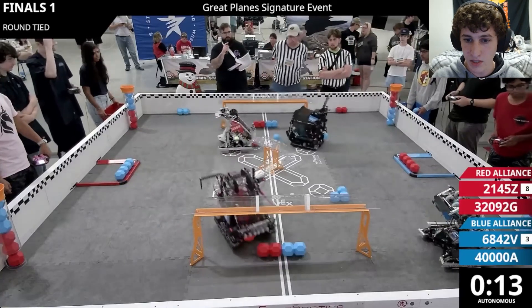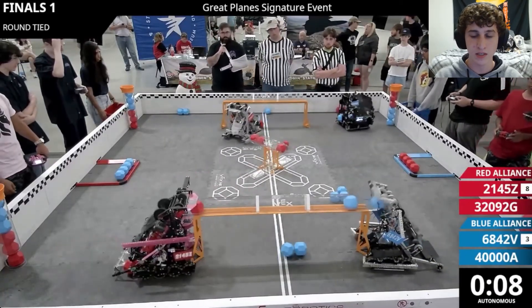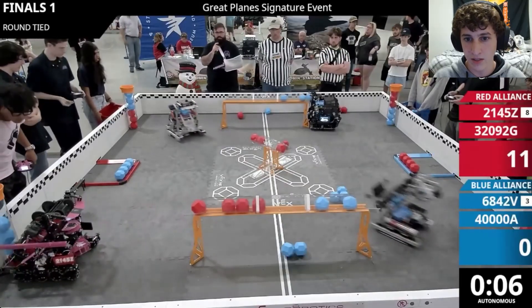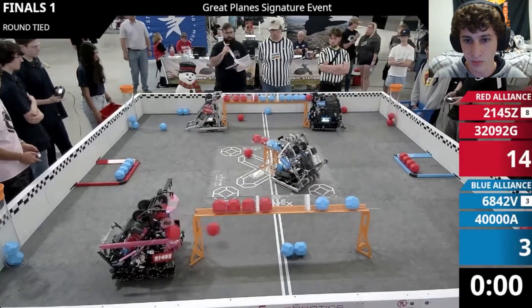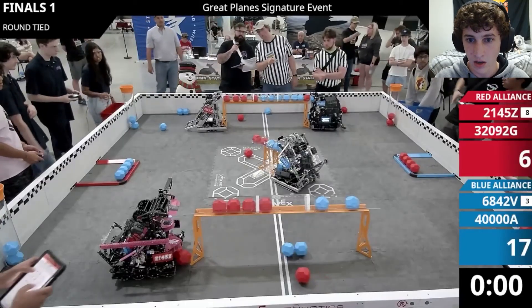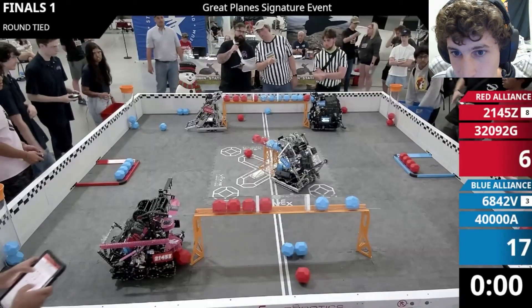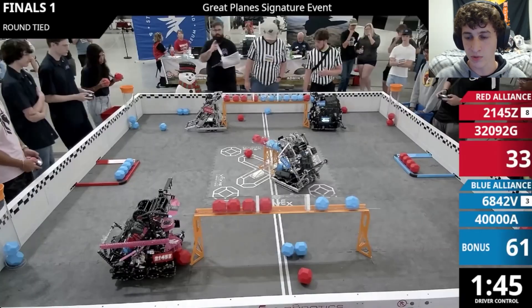Going into the autonomous period, we're going to see pretty standard autos from both alliances. They're going for the most control bonuses they can. There's a little battle in the top center goal where Red starts by scoring three, but 6842V pushes one out and scores some of their own to get that bonus for the Blue Alliance. On the far long goal, Blue also gets the control bonus, while on the close long goal 2145Z takes the control bonus for Red. Overall, this is an autonomous bonus for the Blue Alliance, giving them the lead going into the match.